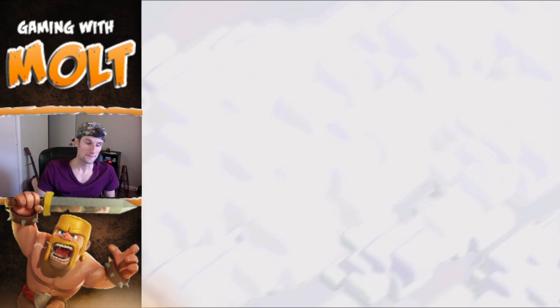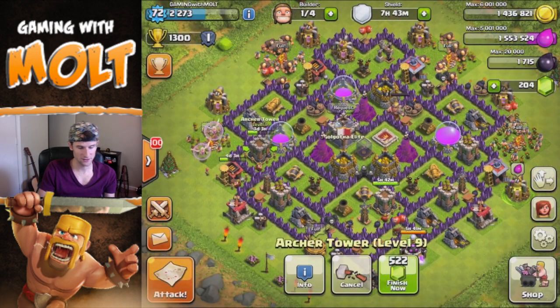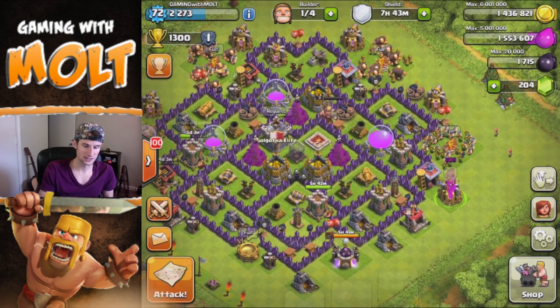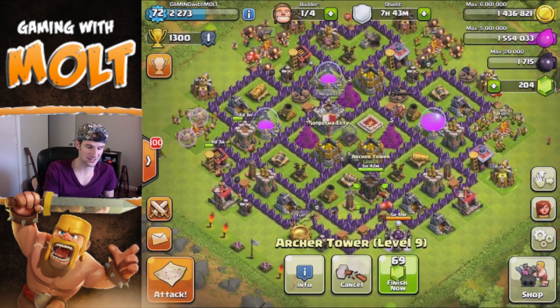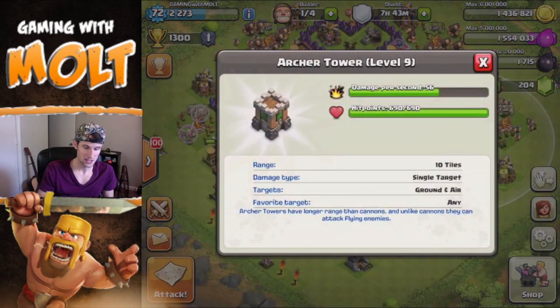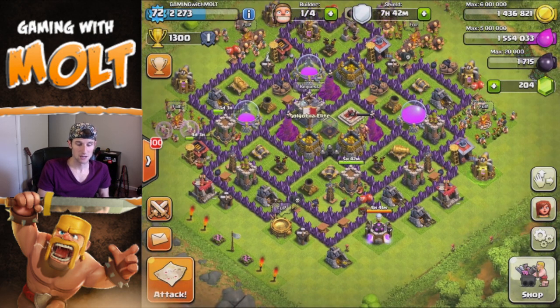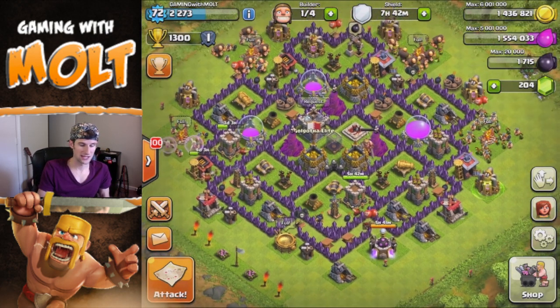Having those two archer towers down definitely made it hard for me to defend the base. That's why it sucks sometimes when you're upgrading stuff, because this side over here was just completely exposed — we're missing a lot of damage right there. We're missing over 60 damage per second having those two down.